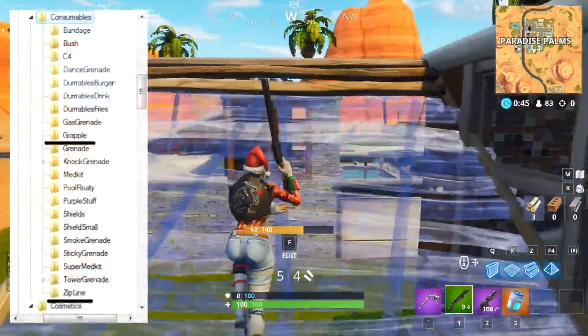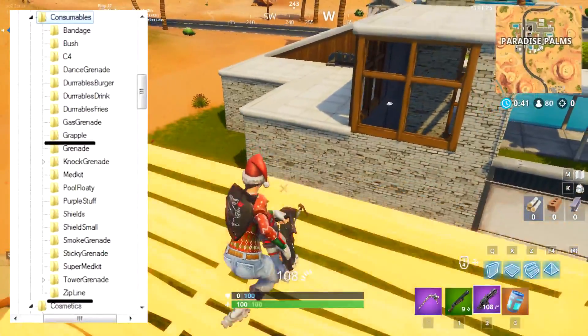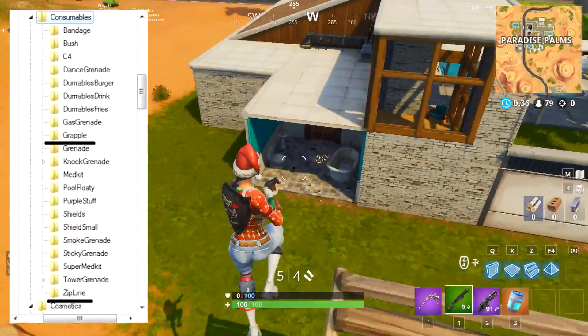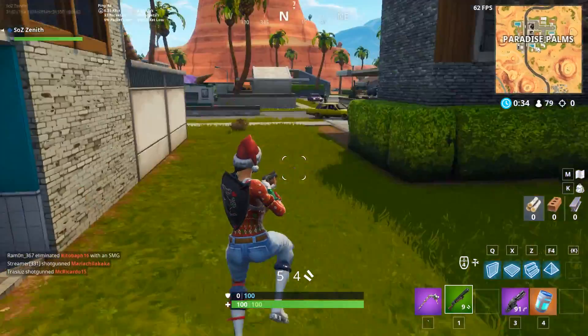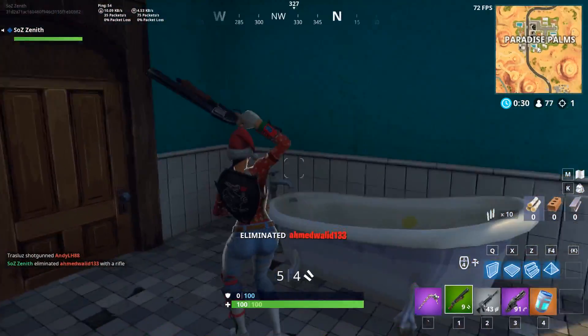Let's get into today's video. On the screen now you can see a list of the newest consumables that could possibly be coming to Fortnite Battle Royale. Some of them are actually already in the game itself, like the dance grenade, the bush, and the bandages. There were two new consumables just added into the files, known as the grapple and the zipline.